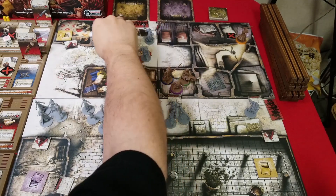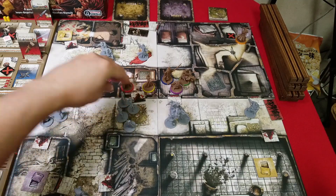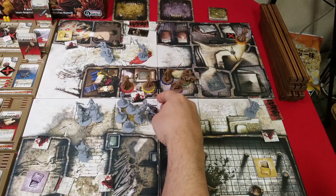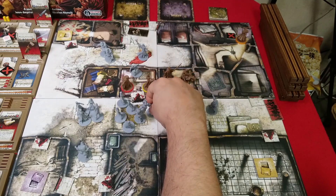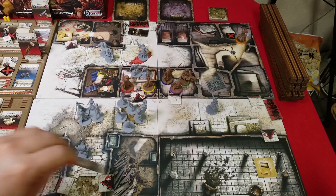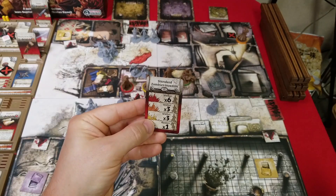Everybody gets to take their turns. Fatties advance. Necromancer marches. Walkers advance. Fatty advances. Abomination advances. Runners advance. Fatty advance. Runners activate again and run into this room with our characters. We need to spawn now. The northern spawn — spawn one — is three walkers. The necromancer spawn in the north spawns an activation for the necromancer who advances one space. The eastern spawn gets three walkers.